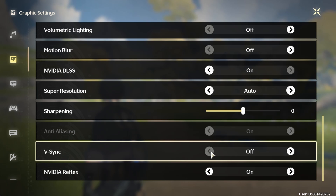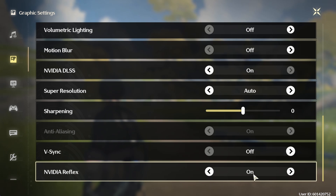Disable Vsync, as this can lower your frame rate. You can enable it again if you experience screen tearing. Lastly, make sure to enable NVIDIA Reflex if you can.